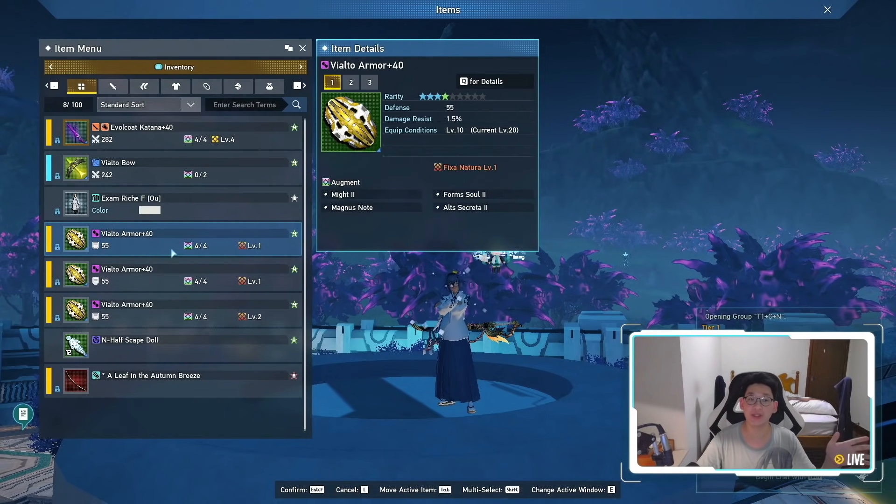As for my armors over here, you can see that I am just using Vialto armors, with some fixas — fixa 1 here, fixa 1 here, and a fixa 2 here. You can go with armors with fixas or without fixas, it really doesn't matter. It's literally only min-max territory where the fixa matters. And from my understanding, the fixas don't even affect your battle power anyway — it's just that extra 1% more damage resistance or 1% more damage or whatever. So it really doesn't matter. You can literally pick up some really cheap armors and be fine with it.